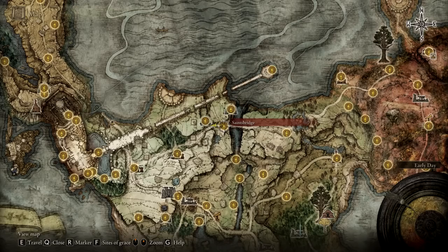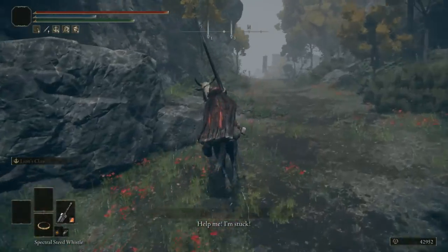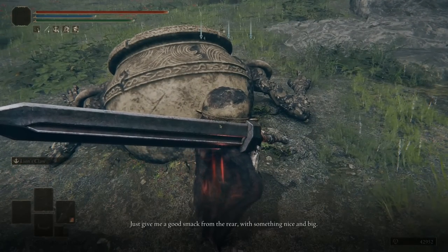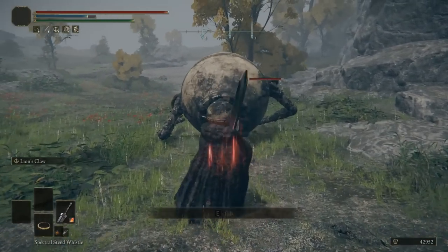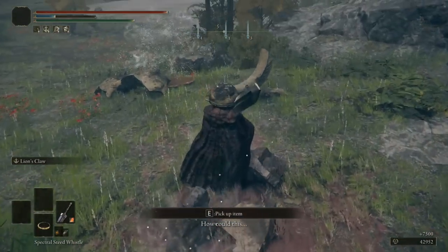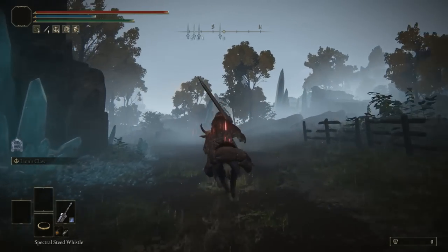Continuing on towards the fourth talisman — the ritual sword talisman gives 10% damage when your health is fully filled. We head over towards St. Bridge, go towards the west and up towards the left. You'll see Alexander here asking you to knock him out of the hole. You can take him out now to receive the warrior jar shard, which increases damage by 10%, or you can complete his quest to receive the shard of Alexander, which boosts skills by 15%.